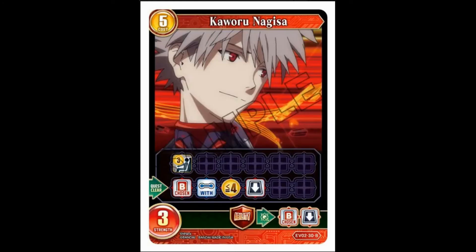Quarry Nagasa again — five-cost, three-strength, pilot of three. Quest clear: choose a butler with four less cost and return it to its owner's hand. It's not really the best for a five-cost pilot — kind of underwhelming. Again, red with quest clear — would have liked to have seen it on purple, blue, and green more. Guardian ability: when it's destroyed, choose a butler and return it to its owner's hand.